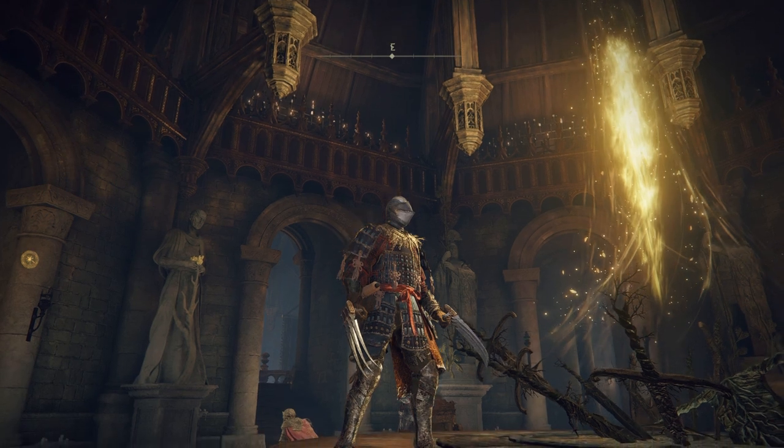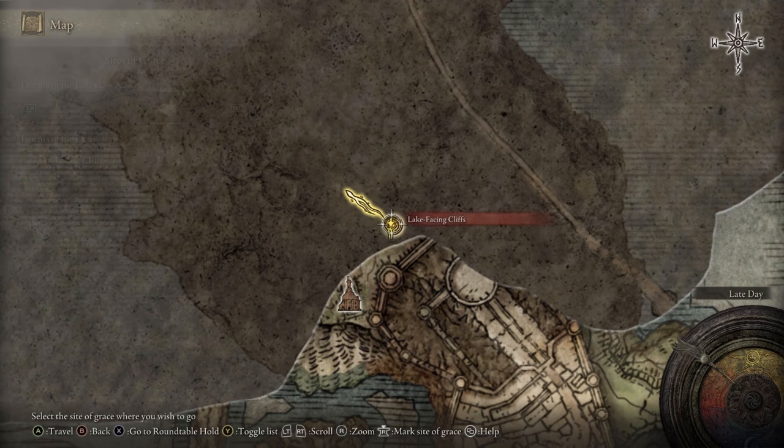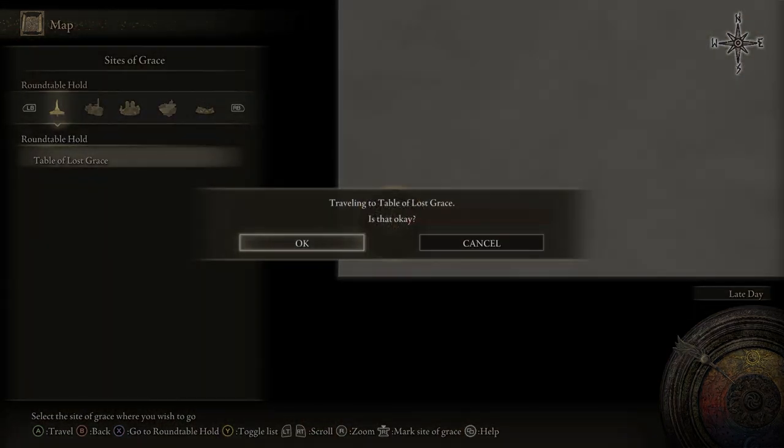So now you've gained access to the hold, you might be wondering how you exit. It's pretty simple — the only way you can get into the hold and exit is by fast travelling. So go ahead and open up your map and you can depart.